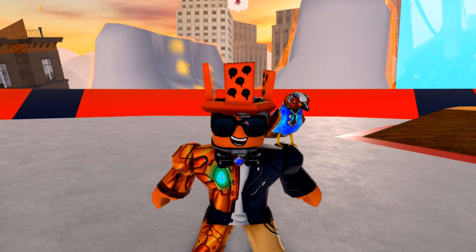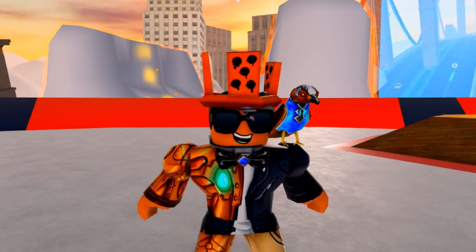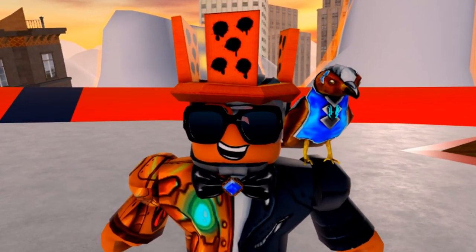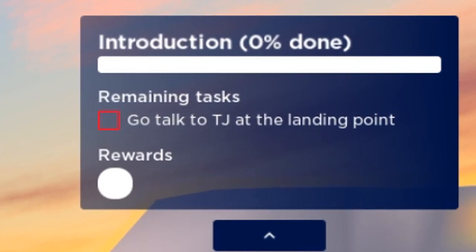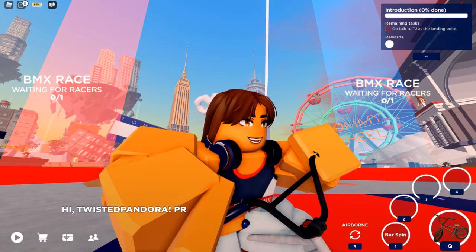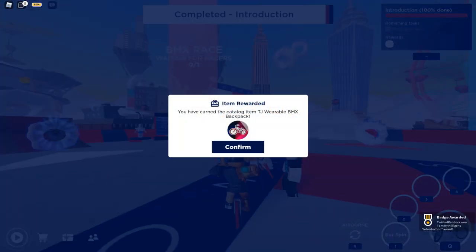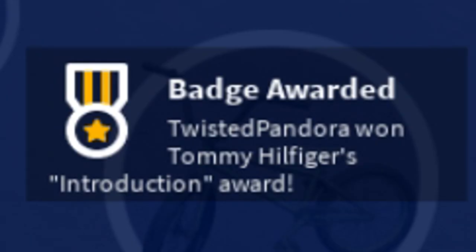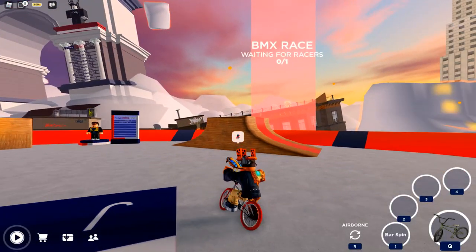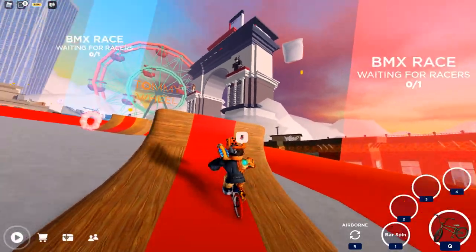The first one is super easy. All you have to do to get this item is complete the introduction tutorial. At the top right you can see what you have to do — go talk to TJ at the landing point, that's literally it. Go over here where there is a big quest, hold E, and TJ will say hello. Press and hold Q to open the bike selector, press a bike, turn it on, and we've gotten ourselves the introduction award badge and the TJ wearable BMX backpack. It's as simple as that — and you get a bike you can ride around the whole map.